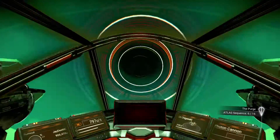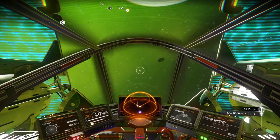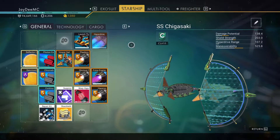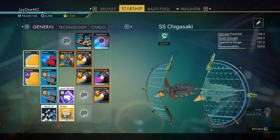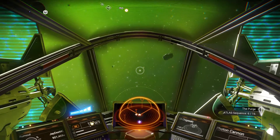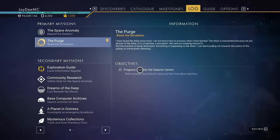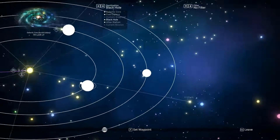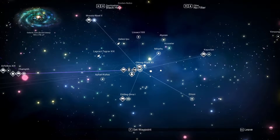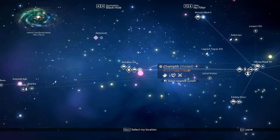A lot of people coming in. Let's see how much fuel we got in the hyperdrive — none at all. Let's use this. That's easy to build, which is great. We're going to head on over to the original system. I believe that was Campti. Yes, this is where I started — it's the home system.